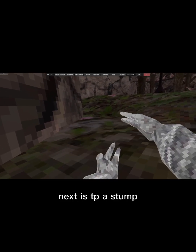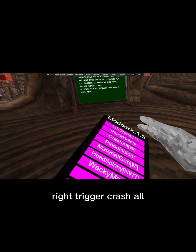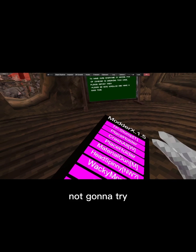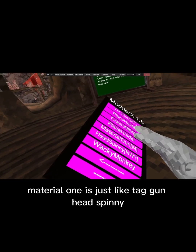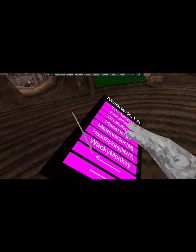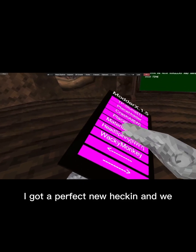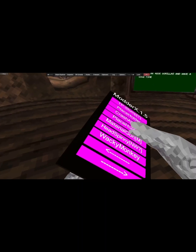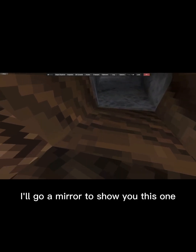Next is tapey stump — right trigger. Crash all — not going to try, might get you banned, I don't know. Material — it's just like tag gun. Head spinny — it says it doesn't work but it does. I'm going to have to do that. I got a perfect new henry white monk — yeah it just makes it look crazy. I'll go to the mirror to show you this one.